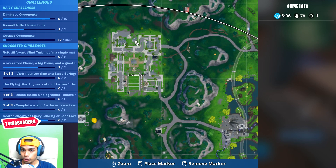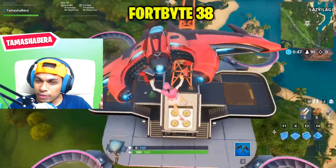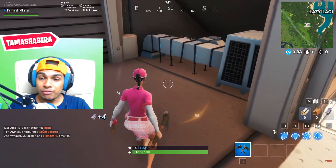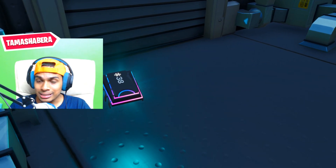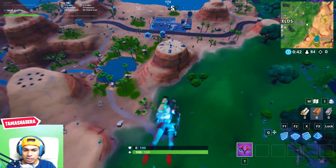These challenges are all very easy to complete. Getting all the Fortbytes gives you free rewards, free back bling styles, and collecting 94 Fortbytes gives you a free skin. Fortbyte number 38 is accessible with the Vendetta outfit at the northernmost sky platform. Equip the Vendetta skin, come to the location I've sprayed on screen, and you'll be able to collect the Fortbyte.